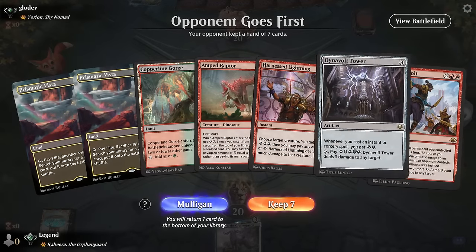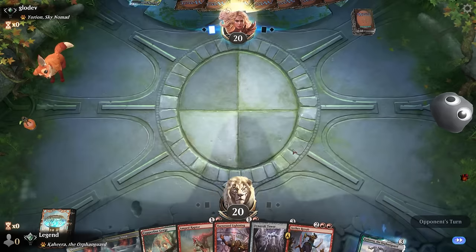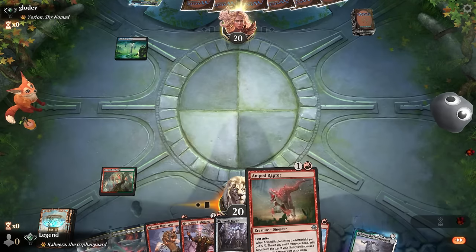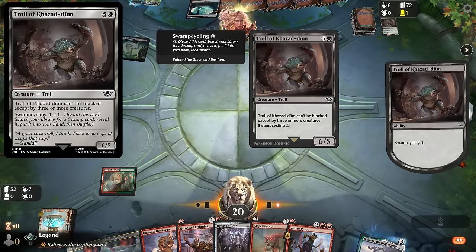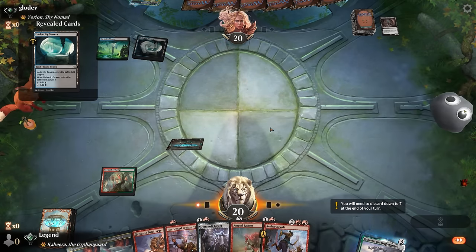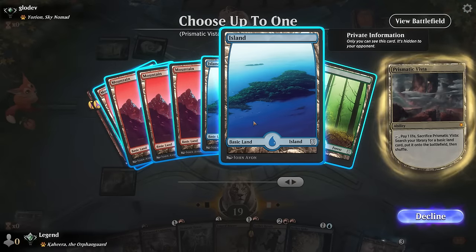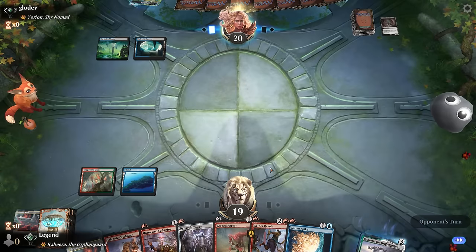We're on the draw with a reasonable hand facing Yorion — so we can expect a more controlling matchup. We've got quite a bit of removal but also some nice engine cards. Opponent cycling a Troll — possible they have a reanimation package. I think I'll just tap out for an Amped Raptor here; I could also wait until we build up a little bit more energy to guarantee casting a three or four drop if we exile it. If we had a removal spell it's better if there's already a creature in play.